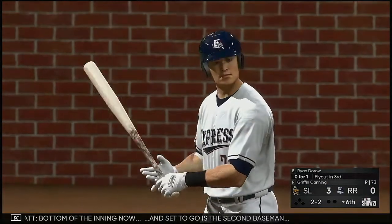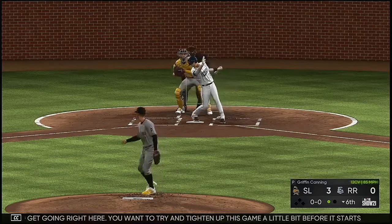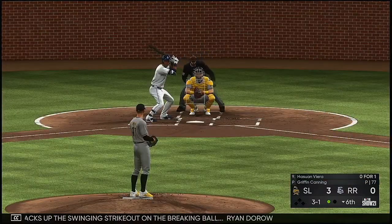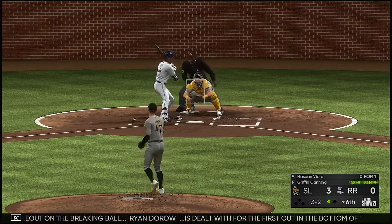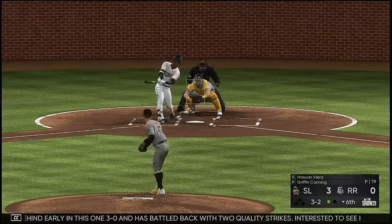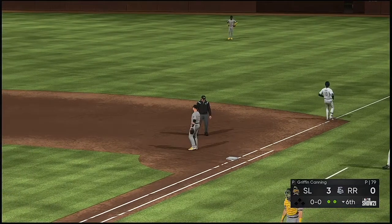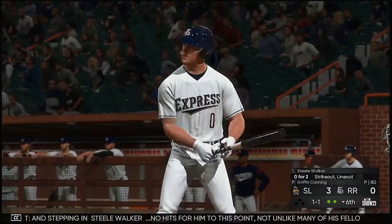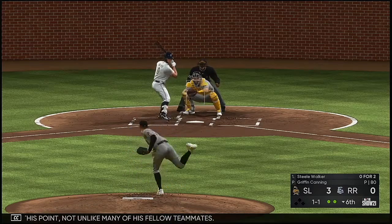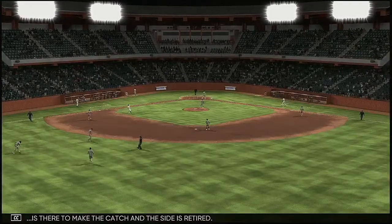Bottom of the inning now, and set to go is second baseman Ryan Doro. The offense needs to get going — they want to tighten up this game before it gets into the back end of each bullpen. He backs up the swinging strikeout on the breaking ball — Ryan Doro dealt with for the first out. A full count, three and two. Battled back with two quality strikes, but there's out number two. Stepping in: Steel Walker, no hits to this point. Popped him up — Nane makes the catch and the side is retired.